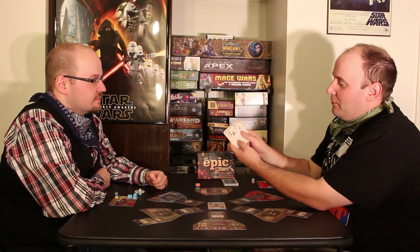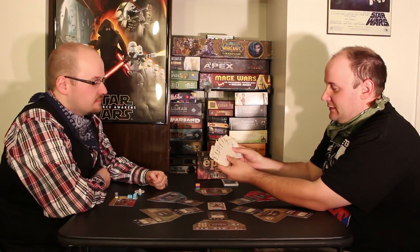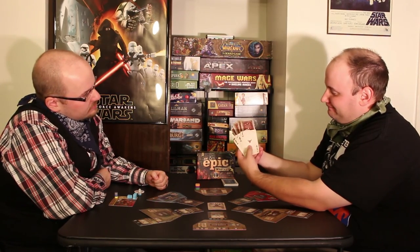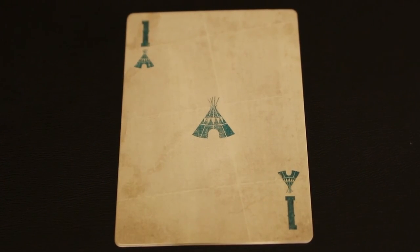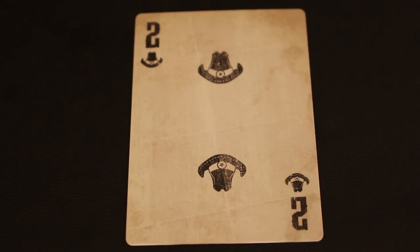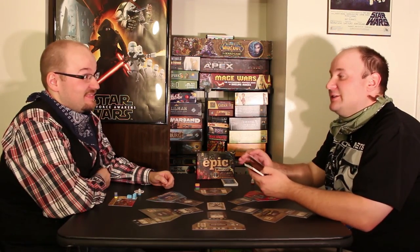The boards that are not used are going to get an additional building placed in what's called the porch slot for other players to use. There are two decks of cards in this game. The red deck is all poker cards, from numbers one to five, and there are four different kinds of suits: the cow skull, the teepees, the horseshoe, and the cowboy hat — it might be a ten-gallon hat.